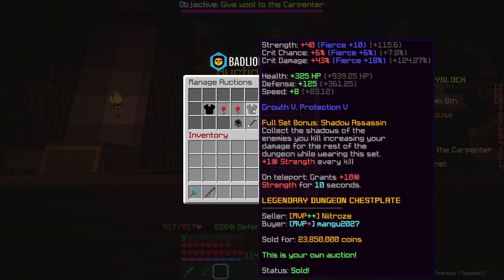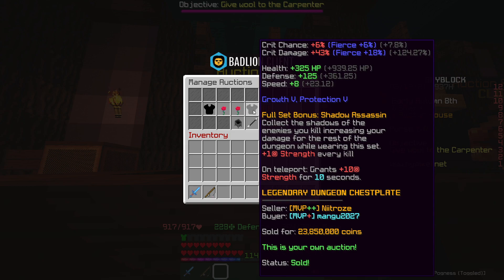That's exactly what I did with this chest plate here — I bought it for 22 million coins and sold it for 23.8. This sold like half an hour ago so prices have changed slightly; I probably could have sold it for slightly more. But at the current market I would have made over 2 million coins profit.